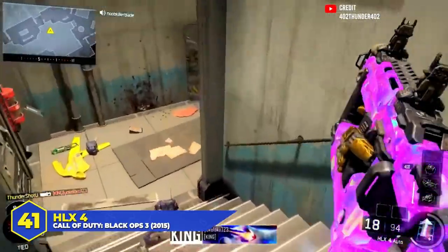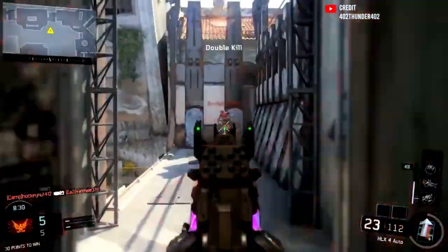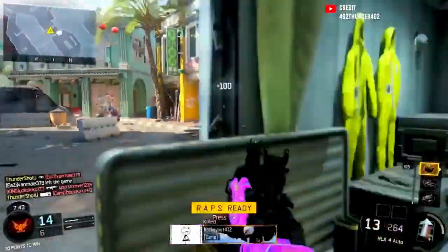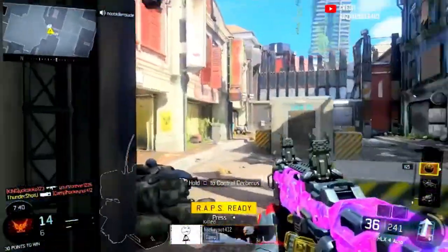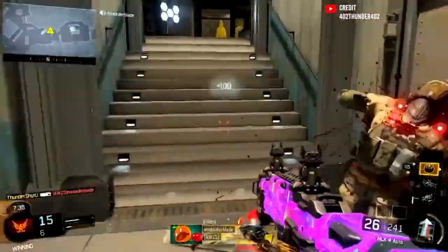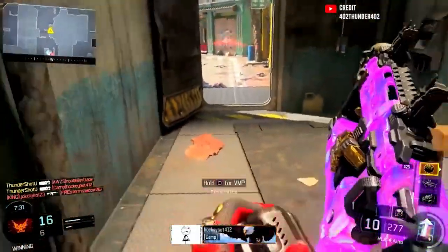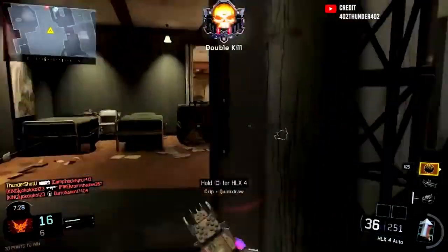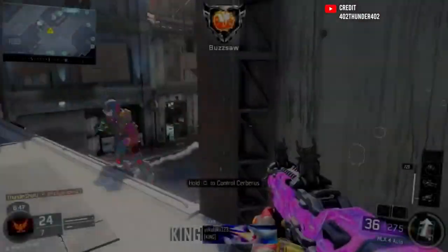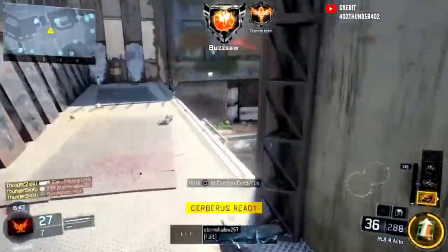At number 41, the HLX4 in Black Ops 3. A supply drop SMG with one of the fastest fire rates and time to kills in the entire game — and it's at 41 because it had a very long fire delay that would often get you killed. When you pulled the trigger on the HLX you had to hold it there for a second and let it spool up before bullets started coming out. For a sniper or assault rifle that's annoying, but for an SMG it's devastating. SMGs are for rushing and getting in people's faces — how do you do that when your gun has to spool up like a turbo? The stats were insane but the fire delay brought it down.